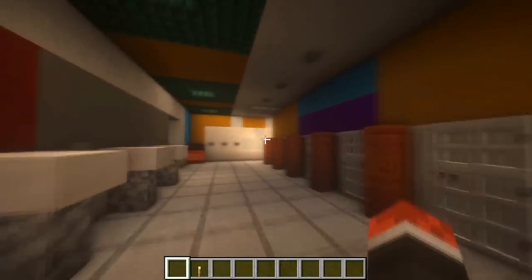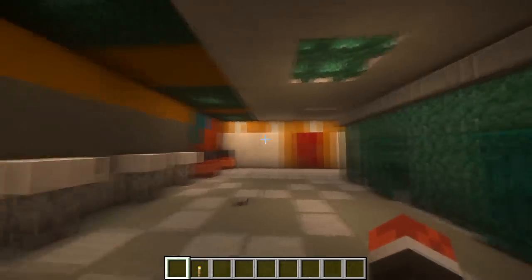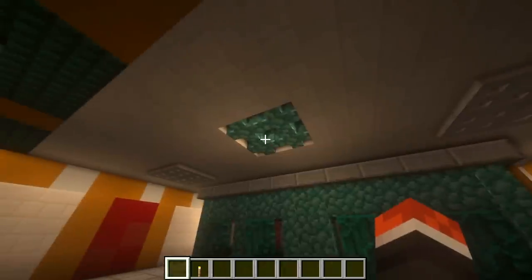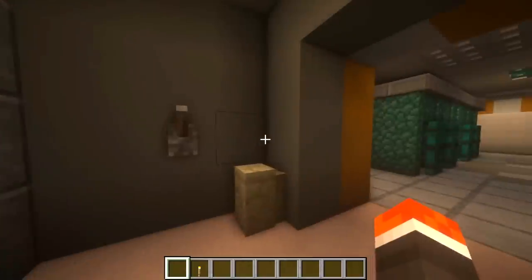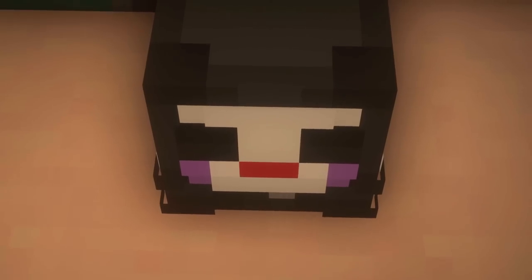Heading out of this bathroom and moving on to the next, they are very similar in design, except this time it's themed around the boy animatronics — Montgomery Gator and Freddy Fazbear. Most decorations are the exact same: more themed trash cans, some more stalls lining the wall, and that hole in the ceiling once again — kind of weird. There is, however, a door here which leads to the supply closet in the men's bathroom, with another one of the breaker switches that would turn on power to the location, and a small custom player head of the Puppet.